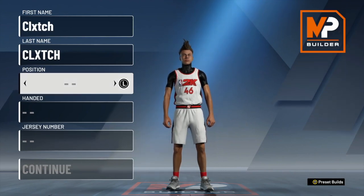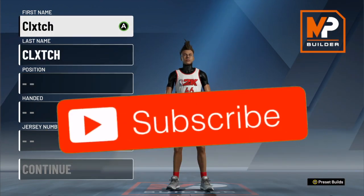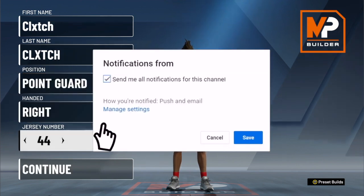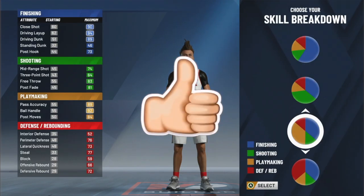Hey, what's good YouTube? It's your boy Clutch back with another banger. You already know what time it is — today I'm gonna be showing you all how to make the best playmaking shot creator build in NBA 2K20. Before we get any further, if y'all could do me a huge favor, go subscribe to my YouTube channel, turn on post notifications, and be sure to hit that like button. Make sure you watch this video until the end so you don't miss anything important, and let's get right into it.